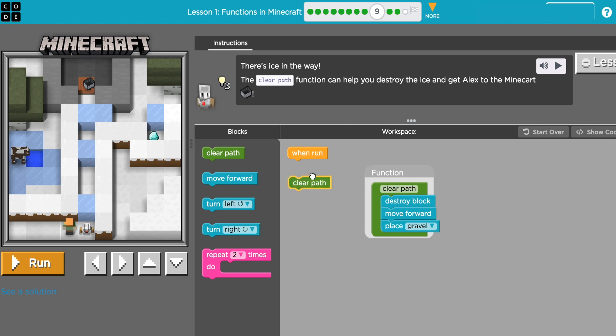Right in front of my agent is some brick, so I'm going to use my function to make him clear the block, move forward, and place gravel. I assume there's something underneath — we'll run it and see. There's water underneath. From there he's going to go forward twice, then he'll be at the next brick to break, and then go forward one more time and break some more bricks.